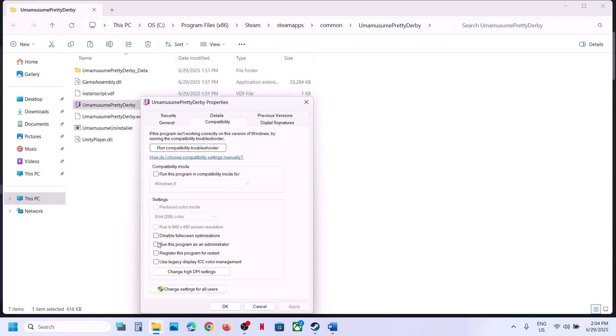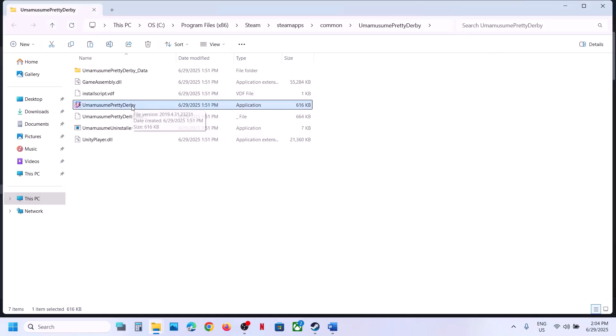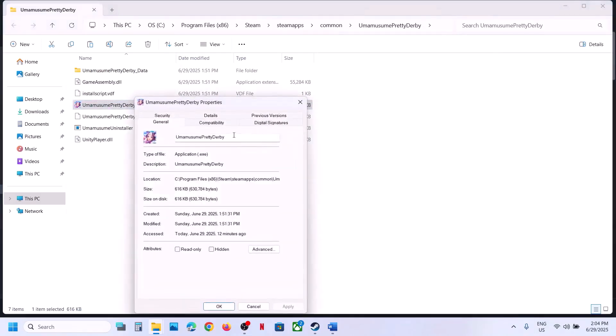If still not working, right-click the game executable, go to Properties, go to the Compatibility tab, put a check on the box which says 'Run this program as an administrator', hit Apply, click OK, double-click to launch the game, and then check.